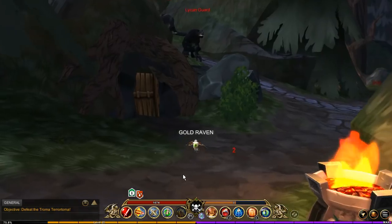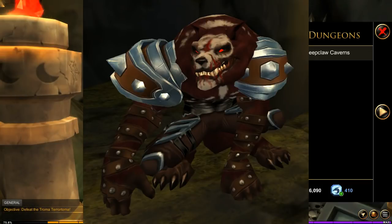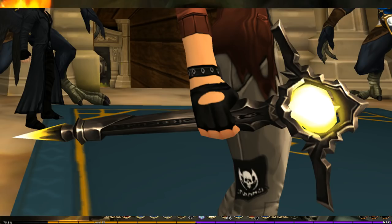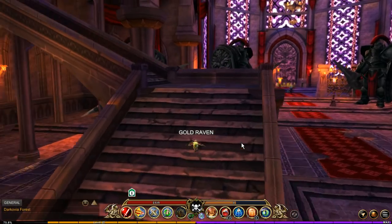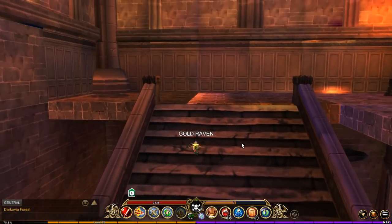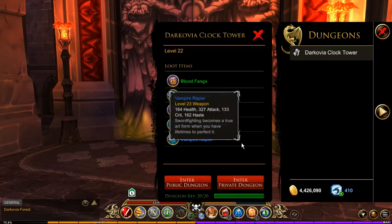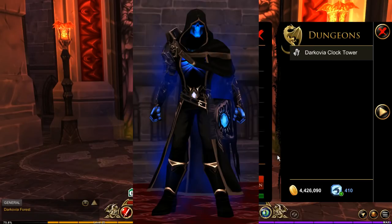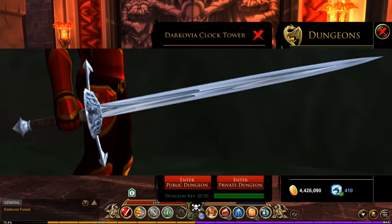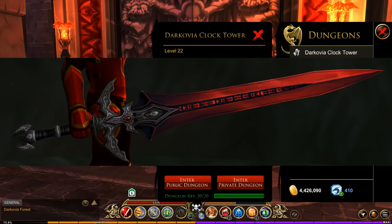He also drops another weapon that's very similar. If you run into this little area here and head to the right, run this dungeon, and when you get to the boss and kill him, you have a chance of getting the Hunter's Stake. It is an extremely rare drop rate, but you just might get it. Jump over to Darkovia Castle and run up the left staircase. If you run this dungeon right here, you have a chance of getting three different items from the boss. They're not extremely uncommon, but because it's difficult running this dungeon — especially if there's not a lot of people — it is difficult to get these three items.